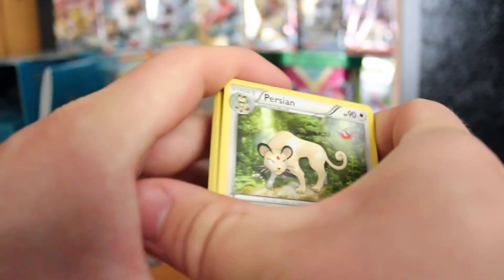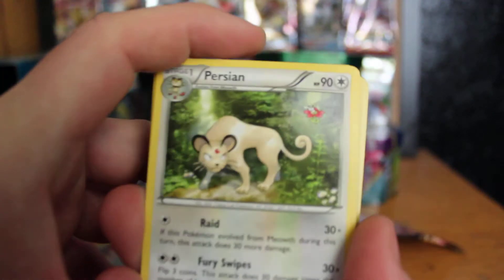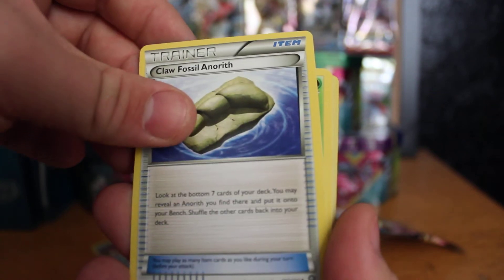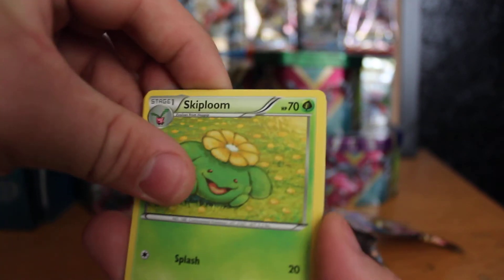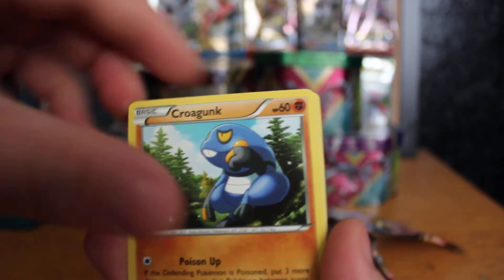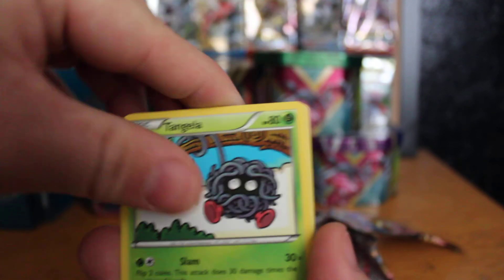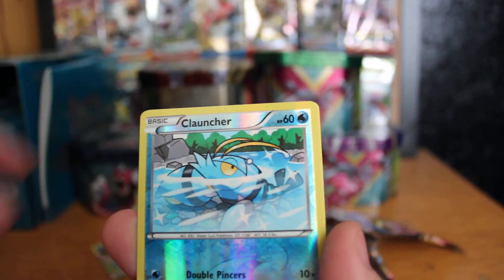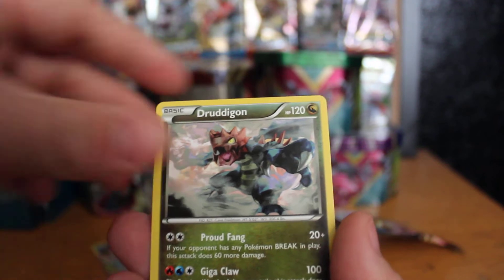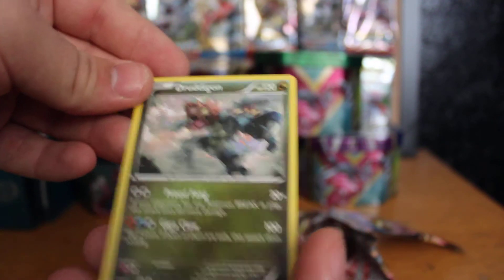Might have been Exodius. Next pack — a Venipede, a Sliggoo, Marowak, Oshawott, Kurgunk, Tangela, Dino, Chlorincture Reverse Holo, and a Dragoon Regular Rare.